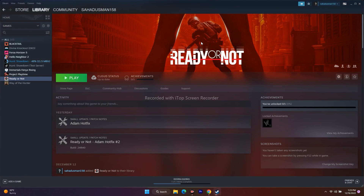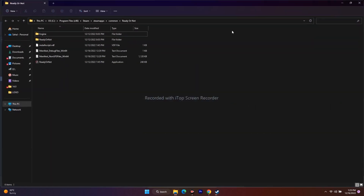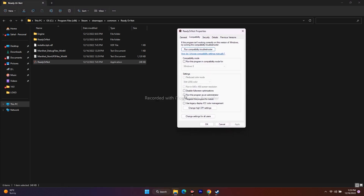The next step is to run the game as an administrator. Go to Steam, right-click the game, go to Properties, then Local Files, and click Browse. This will open the installation folder. Right-click the game executable, go to Show More Options, then Properties. Go to the Compatibility tab and check 'Run this program as an administrator.' Click Apply and OK. Close everything and try to launch the game.